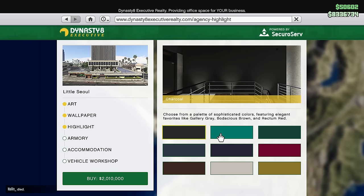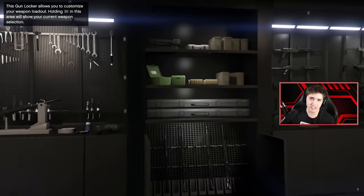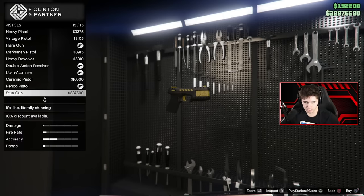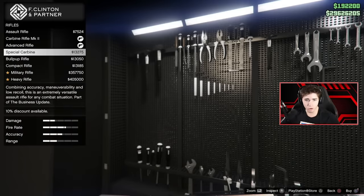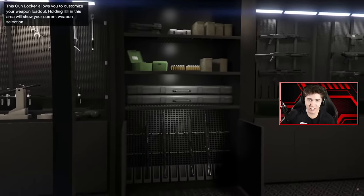Once we get to the armory, things start to get interesting. It's not very often I'd recommend a $720,000 optional upgrade, but this is one of those rare situations. The armory is essentially your own private ammo store — you'll never need to go to Ammu-Nation again, and you get a discount on weapons and ammo. Best of all, you can get armor right there in your property, which has never been available before in GTA Online.